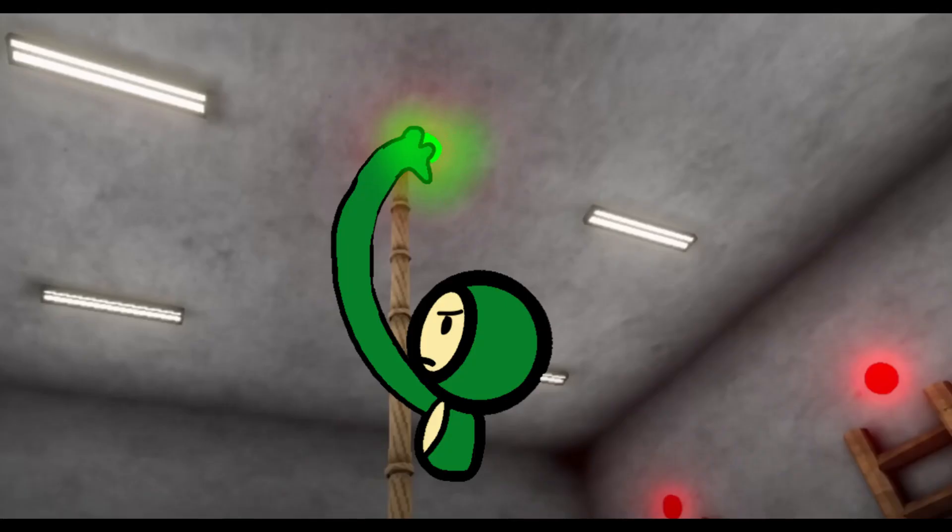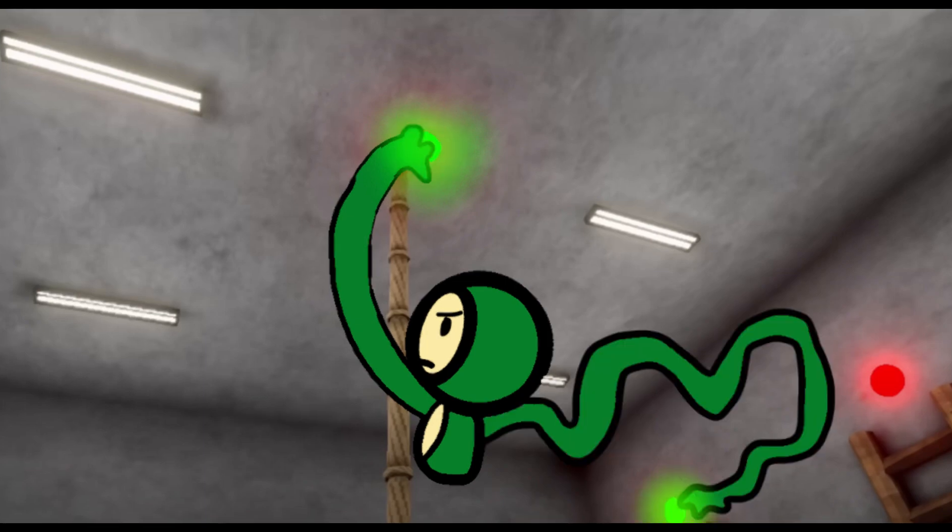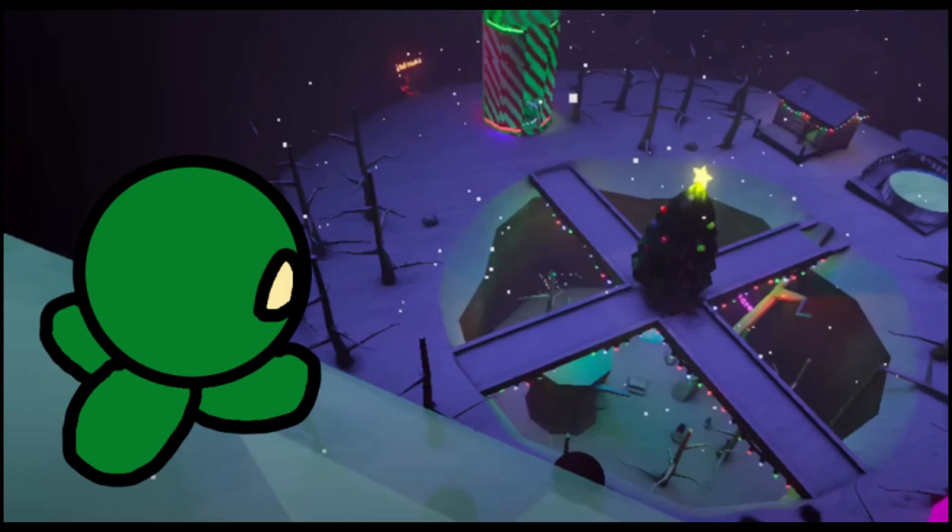Today we see a monkey in his natural habitat. So this is the capuchin 3.0. This map looks really pretty — kind of reminds me of capuchin v1.